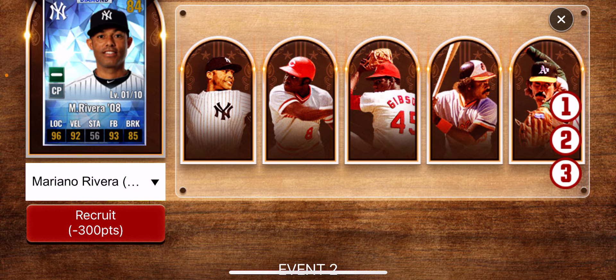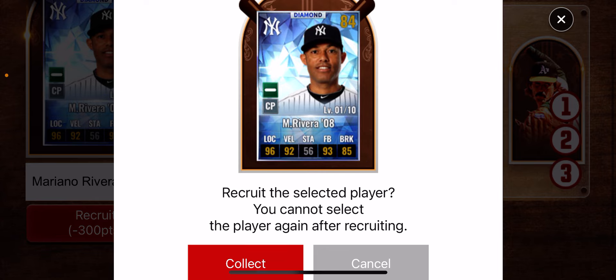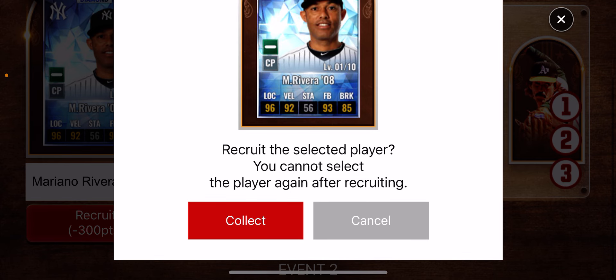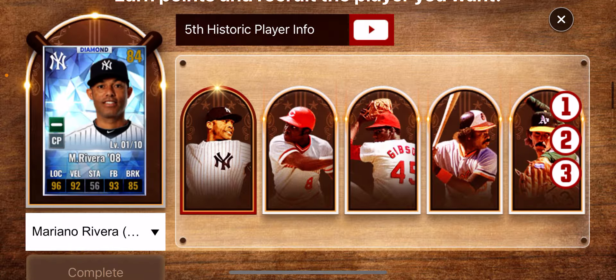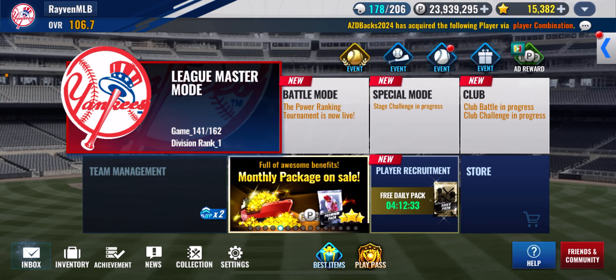Let's see — recruit to select the player. You cannot select this player again. Okay, that's all we want to do. Did he go to my inbox? There he is. Let's check him out.